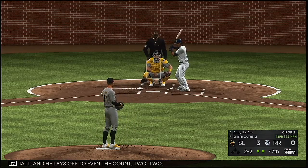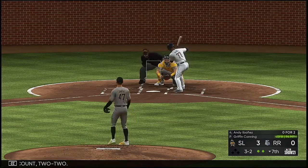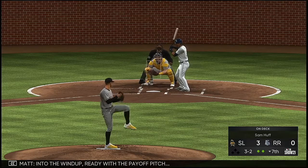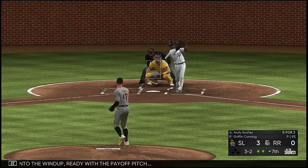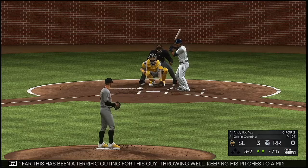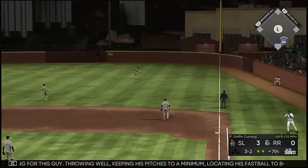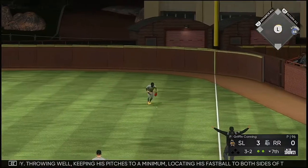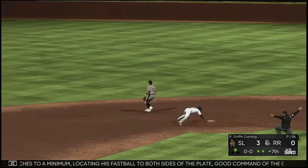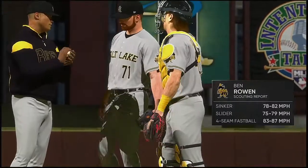He lays off to even the count two and two, maybe trying to back him up a bit with the fastball. This has been a terrific outing — throwing well, keeping pitch count to a minimum, locating his fastball to both sides of the plate, good command of off-speed pitches, very little traffic on the bases. Couldn't have drawn it up any better — but the throw is off line and he's in there with two bases.